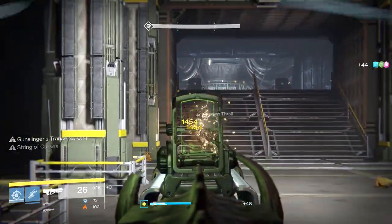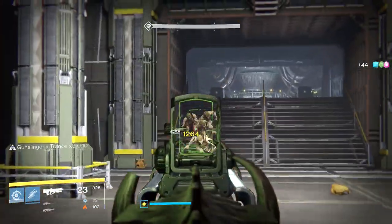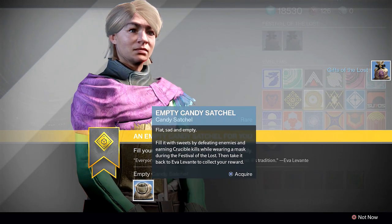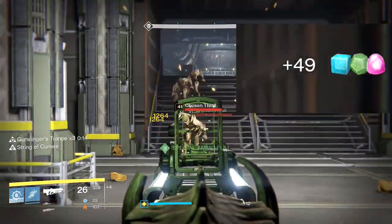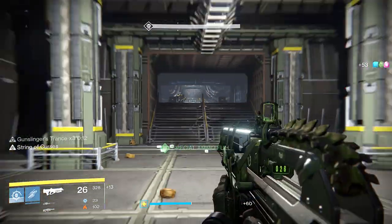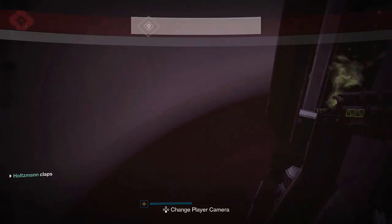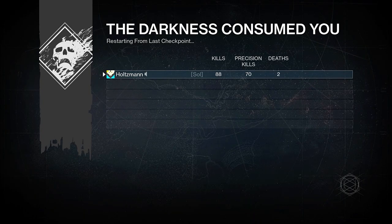For everyone else, this is the proper way to actually farm masks for the event. When you complete your initial quest from Avalavante you get an item called the Empty Candy Satchel. As long as you are wearing a mask and killing things in PvP or PvE you will get candy. To do this quickly and solo, I go into the Defend the Warmind mission and kill everything until the knight at the top of the stairs, then jump off the side. Repeating that three times will have your candy bag completely filled, and you can go turn that back in at the tower to Avalavante to get a mask.